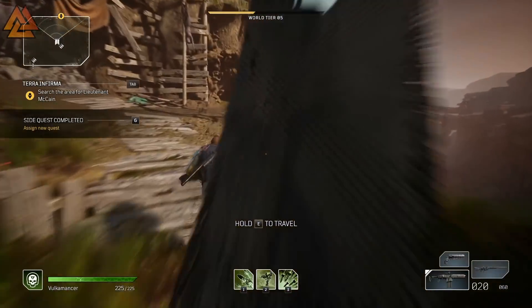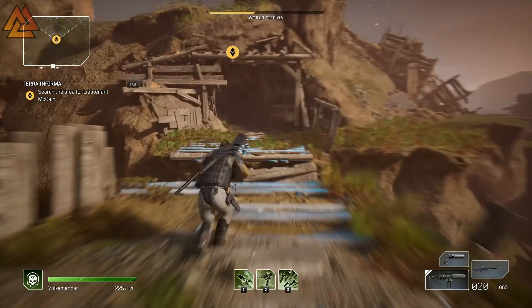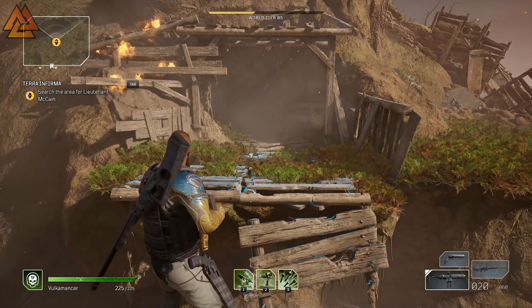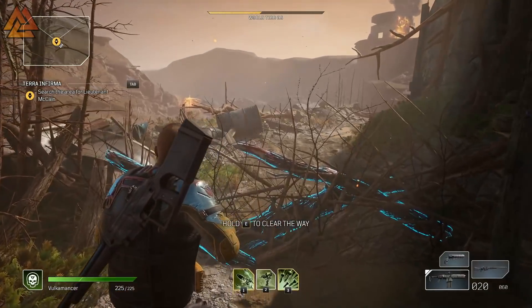Method number two is the captain farm, and this one is pretty quick as well. After you defeat Goss and turn in the quest, you'll unlock a new side quest called Terra Informa. Head back to the crossroads, jump across the bridge, proceed to the next area, clear all the enemies, and then unblock the path.